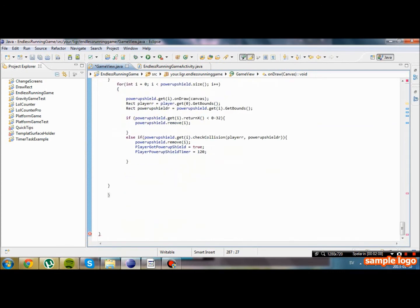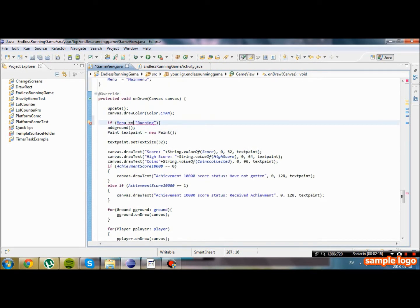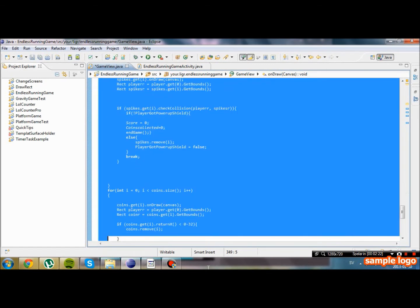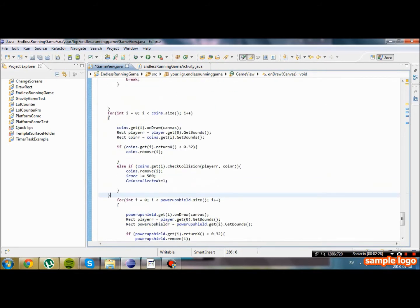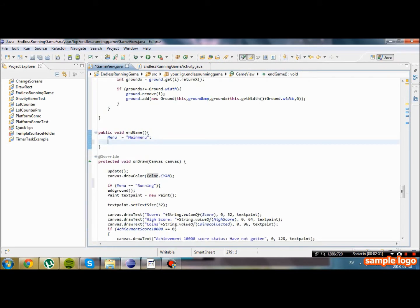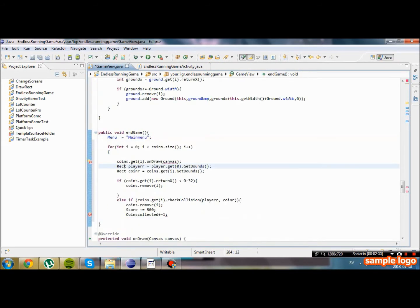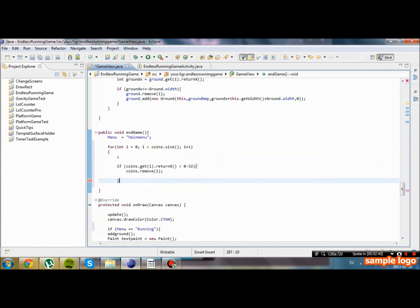We have no need for it. So if menu equals to 'running' — basically when we hit that spike we'll change it to 'main menu', and then we will not draw any of the game objects. In fact, we are going to remove them actually. So in endGame, we're going to call some form methods. We're not going to draw them — we're just going to remove them.